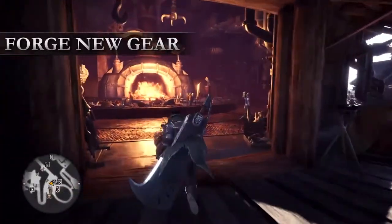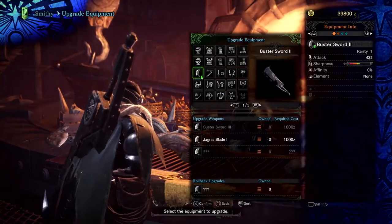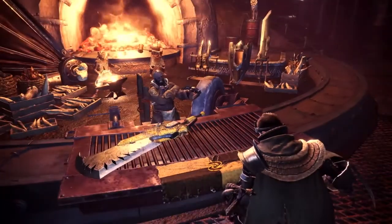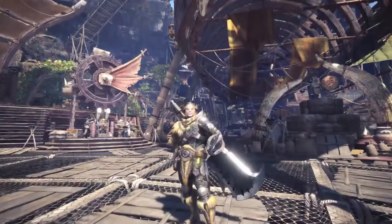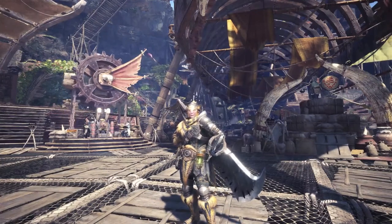It's time to visit our fine friend, the Smithy. The Smithy uses the resources gathered on your quest to upgrade and forge powerful new gear and armor. With a plethora of weapon trees and armor sets available, it is truly up to you how you wish to progress further in Monster Hunter World.